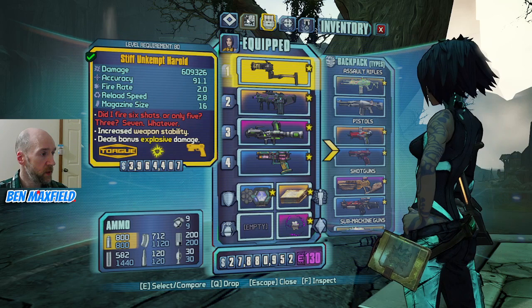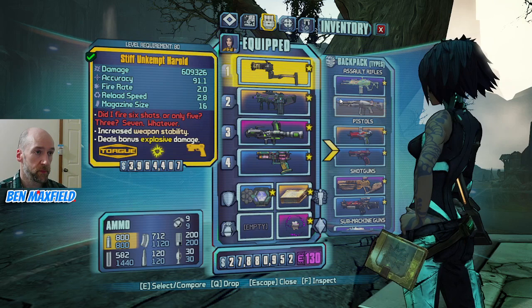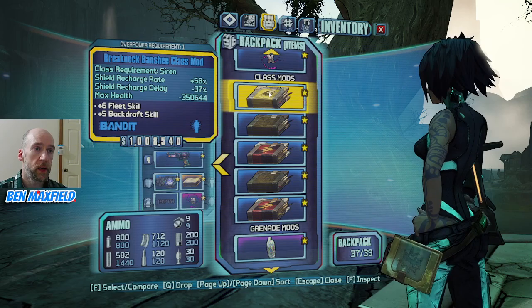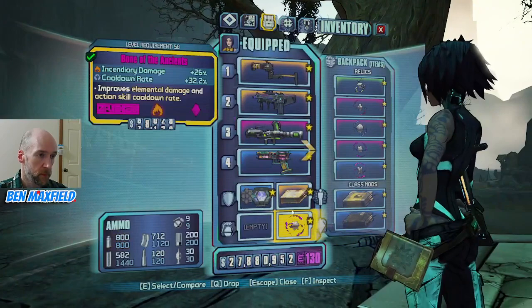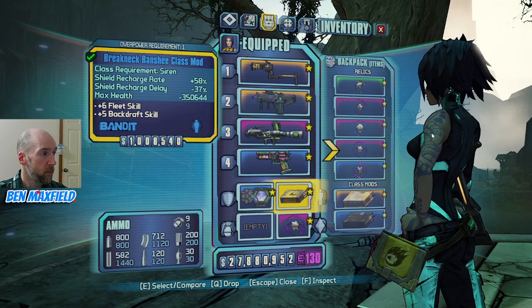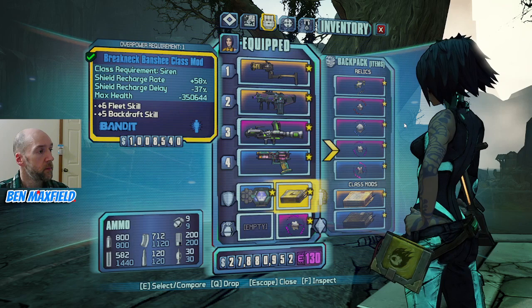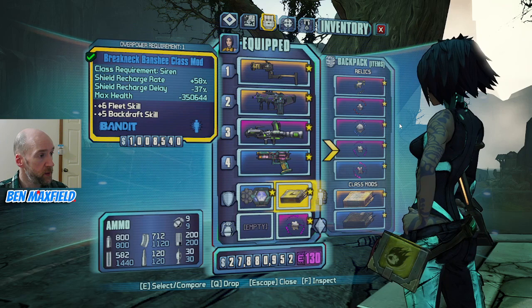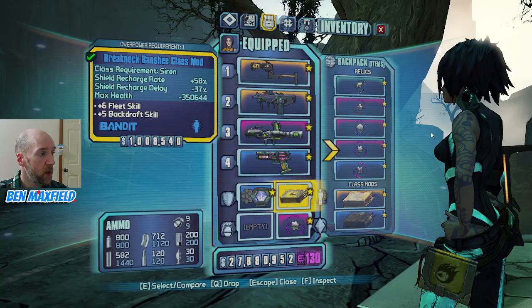Now we can respec so that we have plus five in Fleet and put the Banshee on. Let's just see what I have here. We've got the Breakneck Banshee here. Level 30 for the Sanctuary DLC. And make sure you pick up the mission from Ellie - Positive Self Image or something - to change the enemy AI to drive away from you.